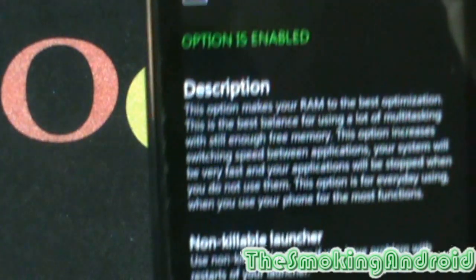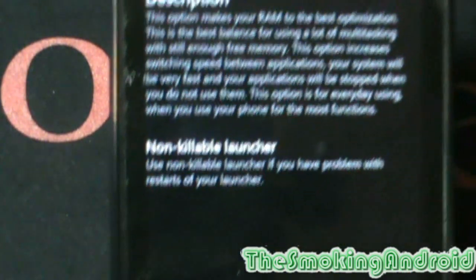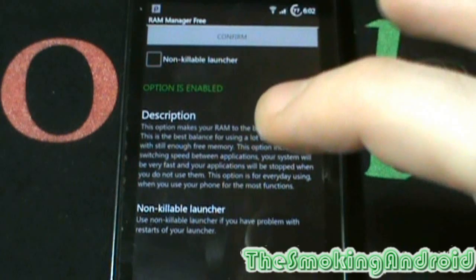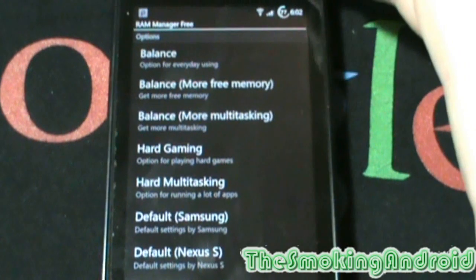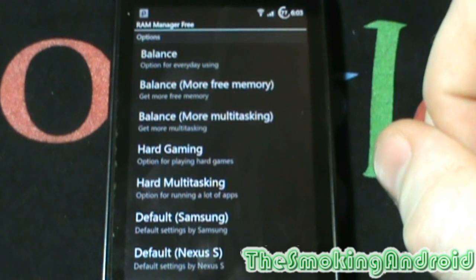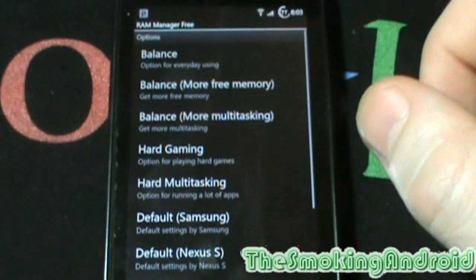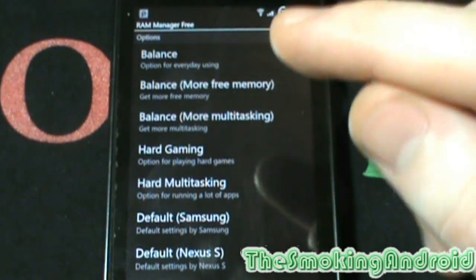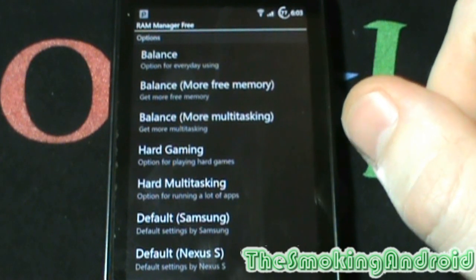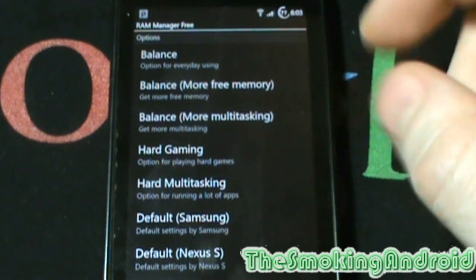Next we have Balance with more free memory. This option is great for people who have less than 512MB of RAM. It has the same effect as the standard Balance option but with less multitasking. Next option is Balance with more multitasking, which again has the same effect as Balance but is designed for those users who have more than 512MB of RAM, which is becoming pretty common. This option gives you the most multitasking bang for your buck.